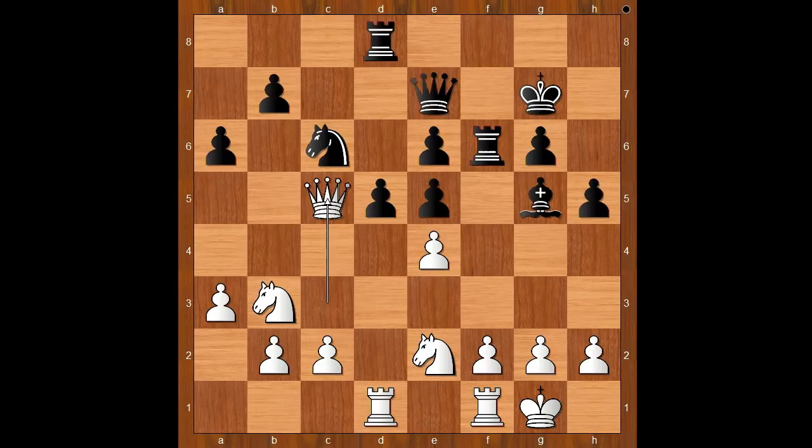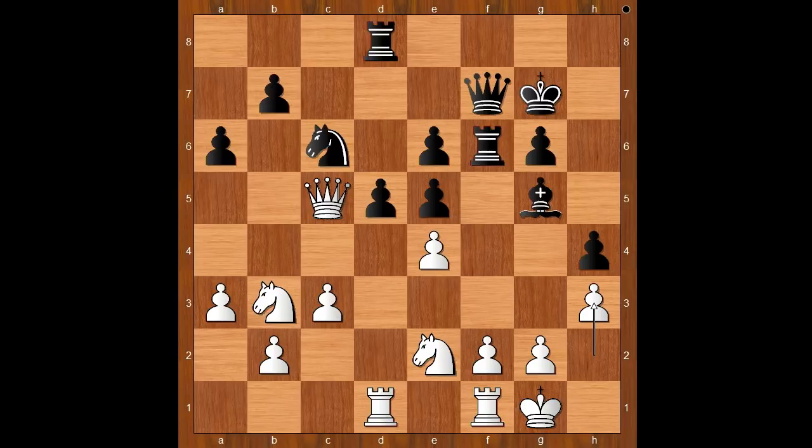If queen takes on c5, knight takes on c5, this position is better for white. Queen to f7 was played. c3, h4, h3. It is black to move and this is the critical position of the game. Ding Liren played rook to d7. Queen to c7 would be the best move in a classical game. Ding Liren would probably find this move, as it prevents the white queen from coming to b6.